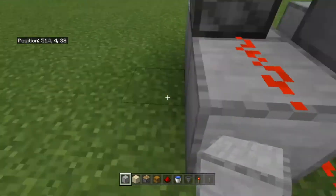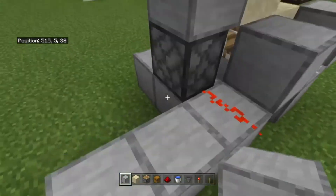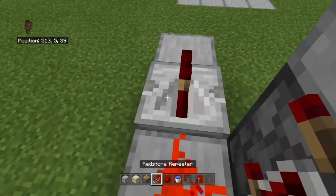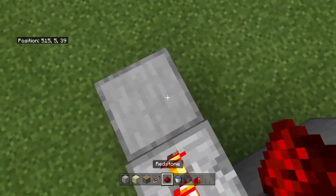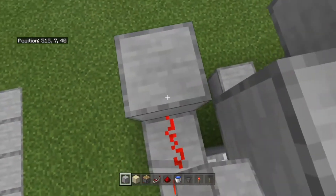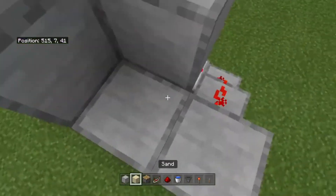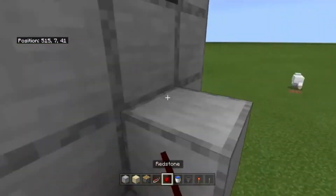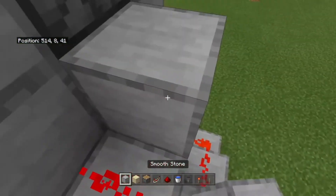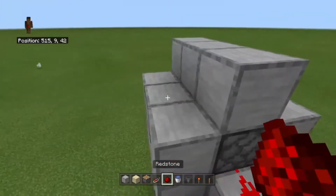After that is done you want to come over here and place your redstone repeater, then place some redstone here. Go up a block, go up another block, and go up another block — like that. Now it should move.